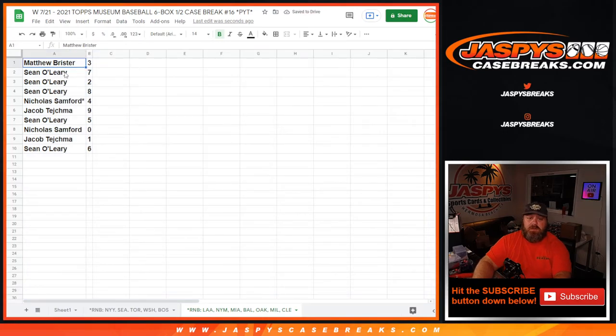The results: Matthew Brister gets three, Sean O'Leary gets seven, two and eight go to Nicholas Sanford and Jacob Tejma respectively — Nicholas Sanford four, Jacob Tejma nine, Sean O'Leary five, Nicholas Sanford zero, Jacob Tejma one, and Sean O'Leary six.